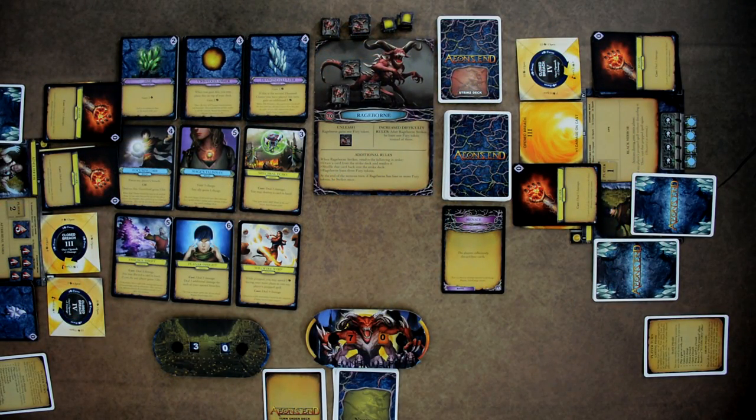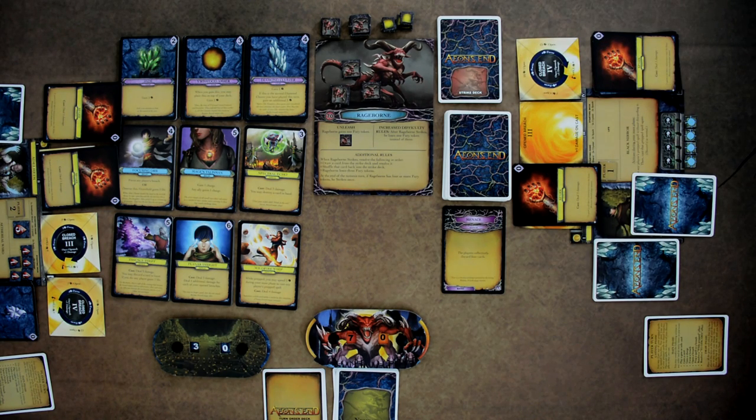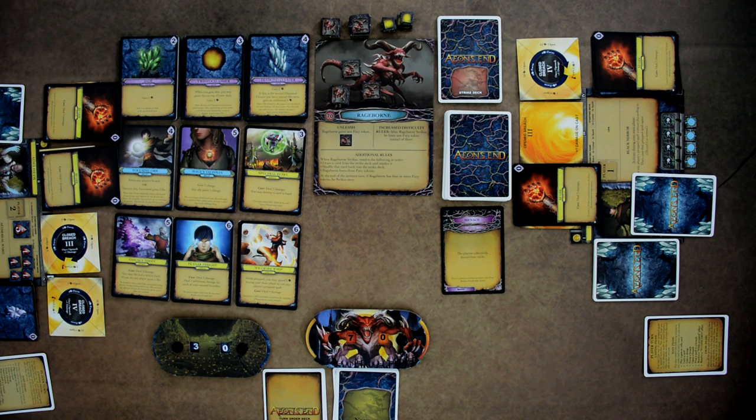When an end game condition is met, gameplay ends immediately. Players are victorious if the nemesis has no cards in its deck and no minions or power cards in play, or if the nemesis reaches zero life. Players lose if all players are exhausted and have no life, or if Gravehold is reduced to zero health. Some nemeses also have specific victory conditions on their mat that cause an immediate player loss.